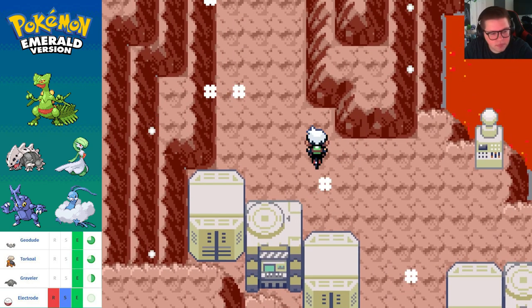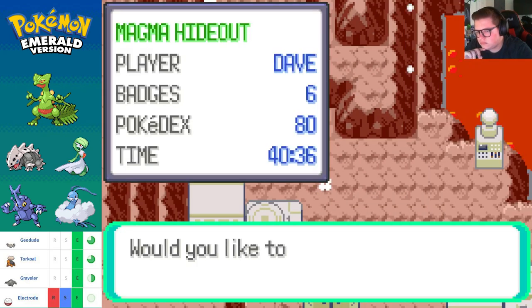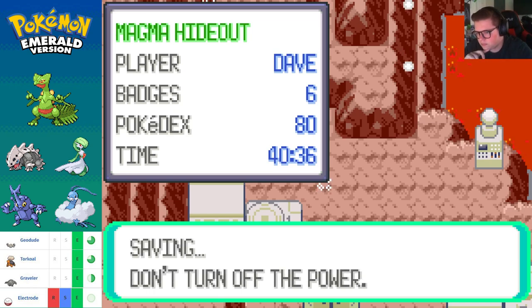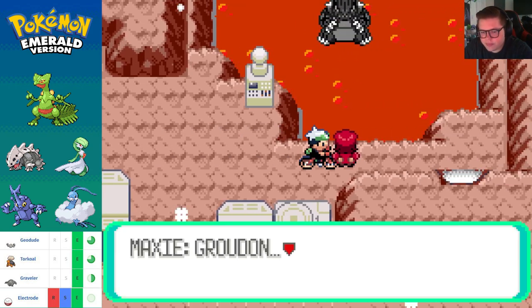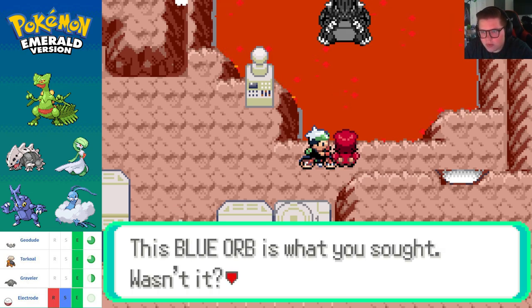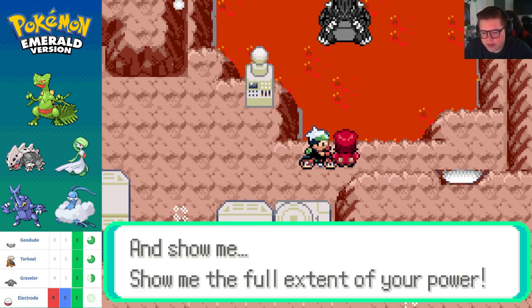We should definitely save here. Save the game — all right, let's do this. Maxie says: 'Groudon, nothing could awaken you from your sleep bathed in magma — this Blue Orb is what you sought, wasn't it? I have brought you the Blue Orb. Let it shine, awaken you, and show me the full extent of your power!'